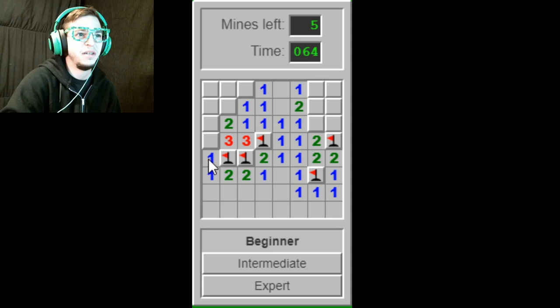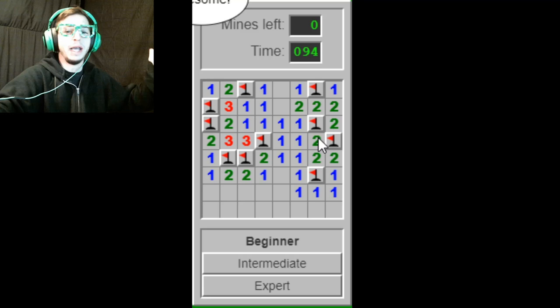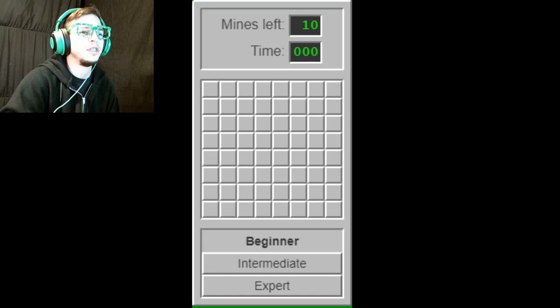Make sense? One bomb, already found it — gone. One bomb, one square. One has it open. Two, two squares. There you go, and then you just click the rest — bingo bingo bongo. We won! We didn't die. Pretty simple. We'll do one more just to be safe.